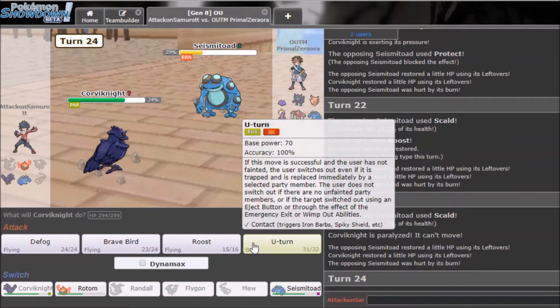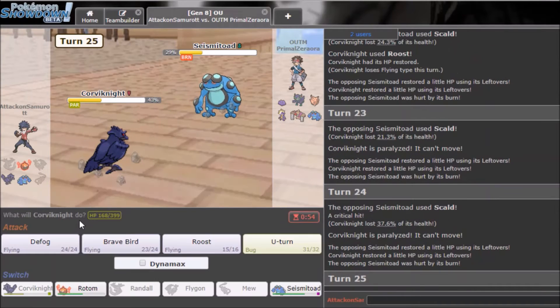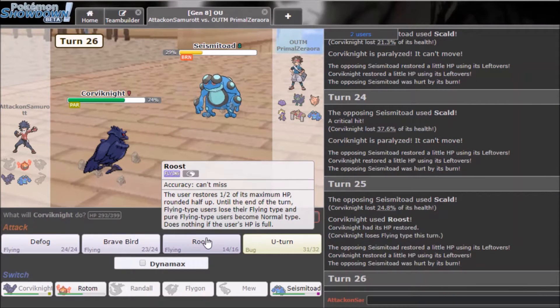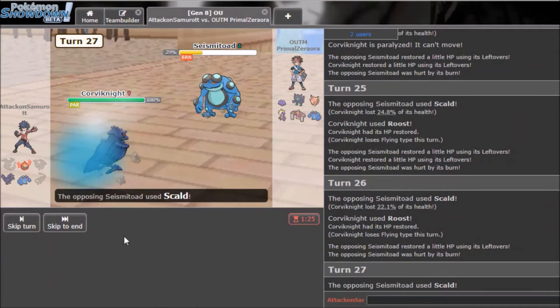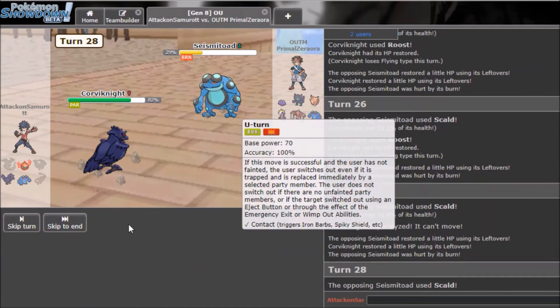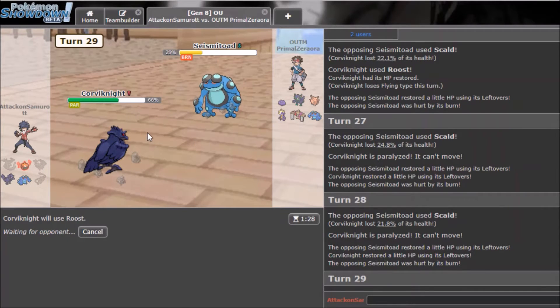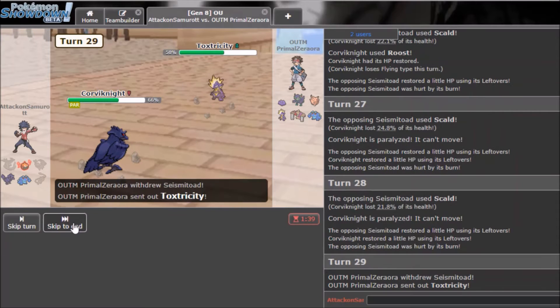I U-Turn again. I'll recover — should I stay? Still U-Turn regardless. I recover again and U-Turn. Grimmsnarl's Skull Bashes are wearing down. He goes Toxapex — I think I'll just stall this thing out because Skull's chip love. If he goes Ditto right now I'm done.